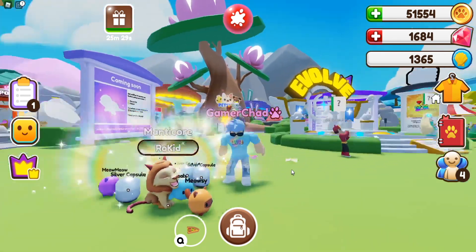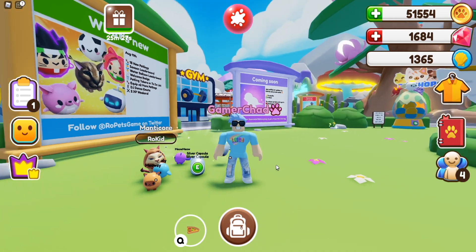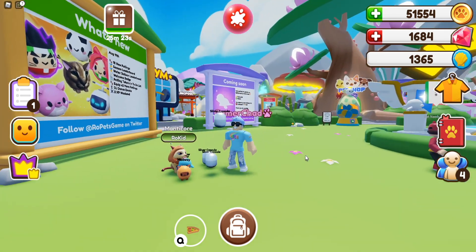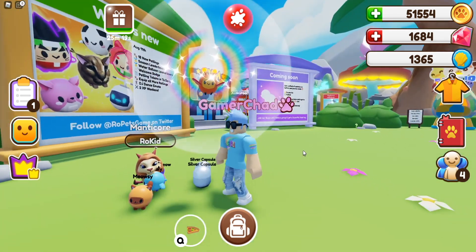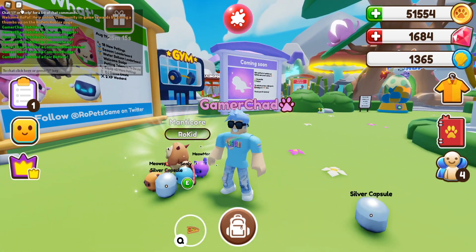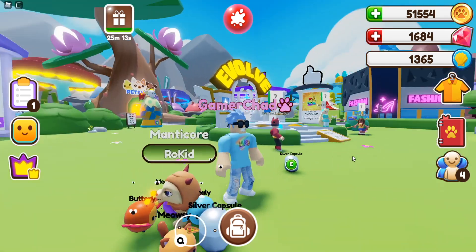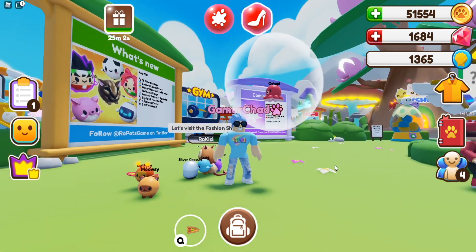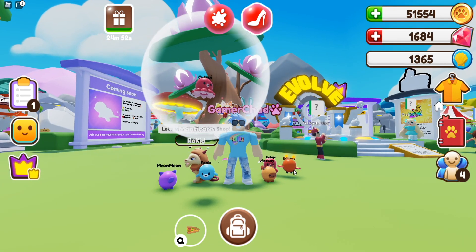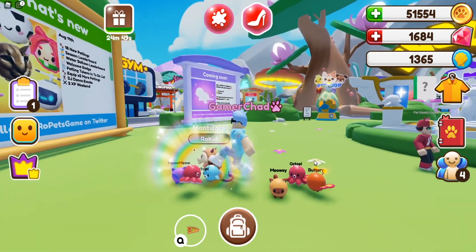I also have three silver capsules to open here. Maybe I'll get lucky and get a new one or just something really awesome. Let's just find out. Oh my gosh, it's going to be... a butterfly! That's an epic one, isn't it? Let me check the chat. Yes, an epic butterfly. And number two — it's an octopi. And let's see which one I get. Twinsies! What is that? Oh my gosh.